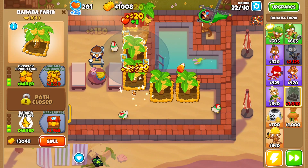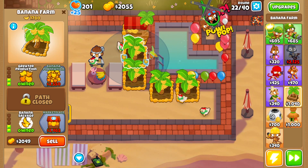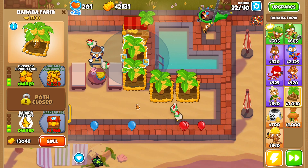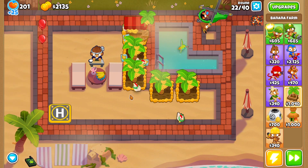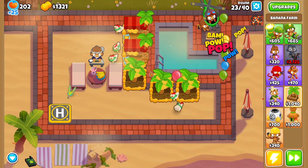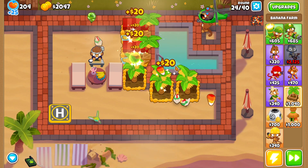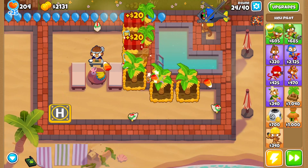We're doing all this just so we can get a ton of regrown bloons so that our glue gunners can glue them all. You got to love the super slow reds making the trek all the way around — that's dedication. We get our heli pilot to a 0-2-0 for camo detection.